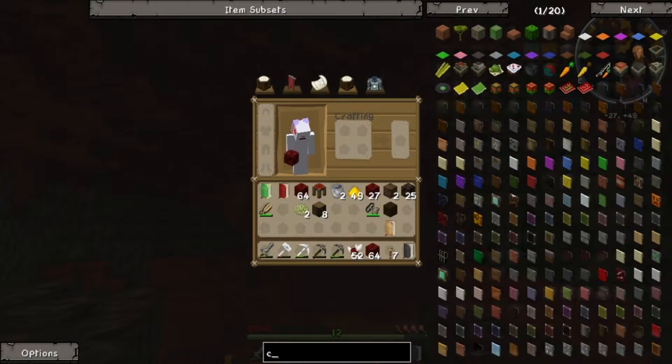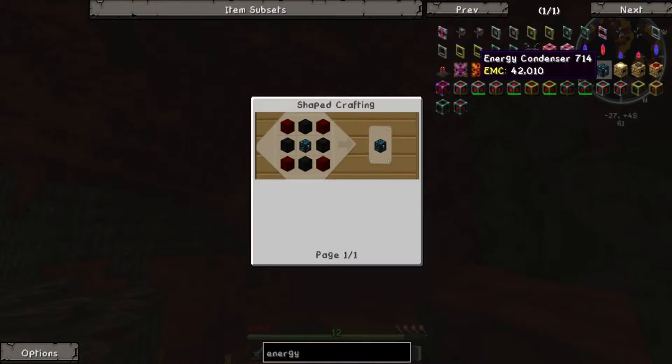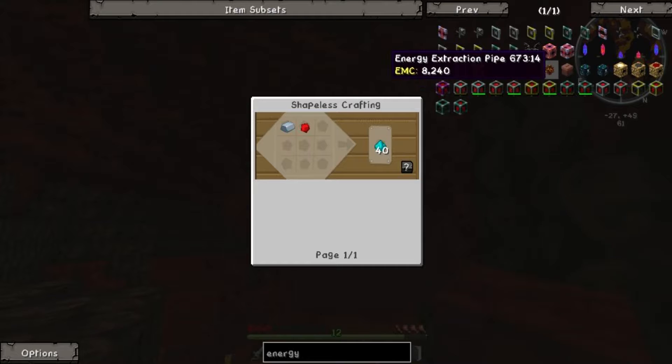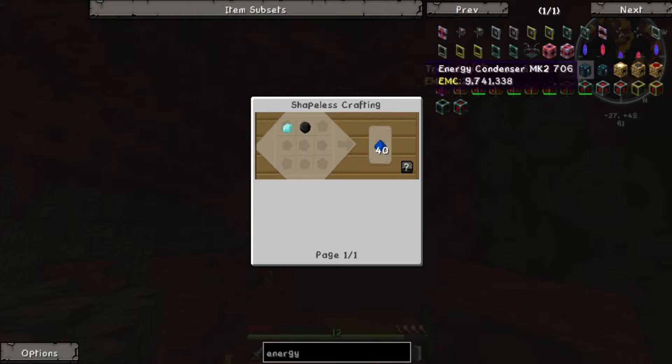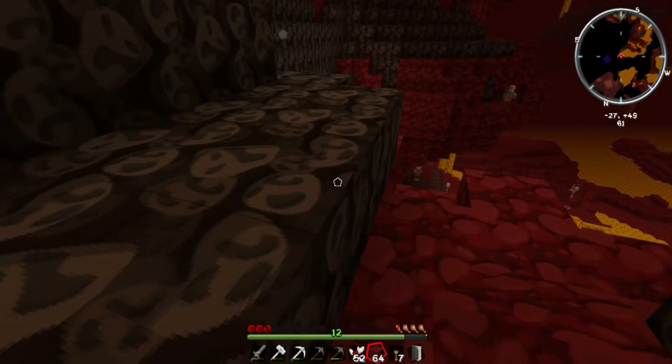That's stuff checked off the list. I know we need to make our energy condenser. Let's see how much we have for that right now. We need a block of diamond — one, two, three, four, five, six. We need six diamonds. We have enough diamonds and we'll still have more extra. We need redstone, iron, obsidian, stone, more iron, a chest. I think we could actually make this right now — holy heck. Wait a second — that's coal. We could totally make this. That's crazy. We didn't even need to go to the Nether to make it!